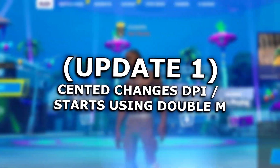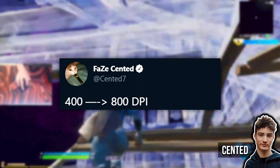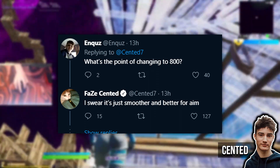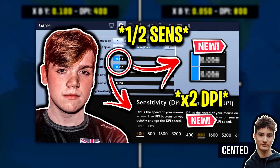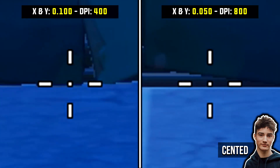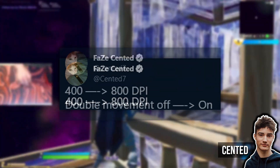To start off, we've got an update from Face Centered. He said on Twitter that he's changed his DPI from previously being on 400 to now being on 800 DPI. He said the reason for his change was because he felt it was smoother and much better for his aim. I will be making a video about DPI changes in Fortnite, because they're actually more valuable than you'd think — you'll see exactly why every pro has been bumping up their DPI, so keep an eye on that very soon.